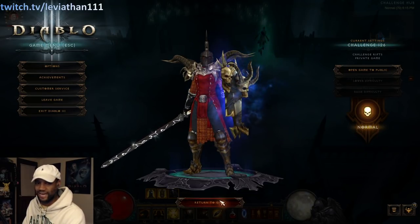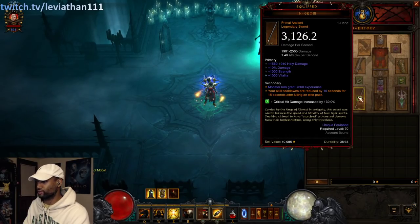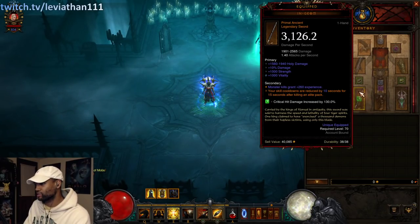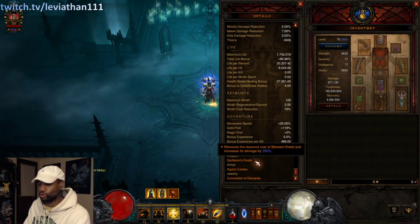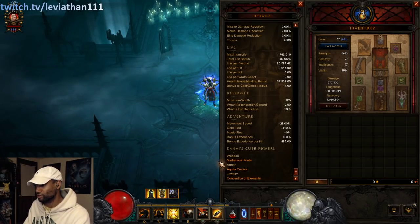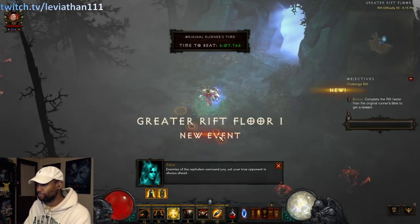As far as the actual challenge rift goes, this one's not bad at all. It's a Blessed Shield Lorne Crusader, so you've got the Lorne rings. The main things of note are the Ingeom — it's a fire version of the build with a couple fire items. Ingeom is nice so kill all your elites, the yellows, the mobs, the minions, so you can get resets on that for pretty much infinite horse. You have Gyrfalcon's Foot in the cube so you have boosted Blessed Shield damage. It's actually pretty tanky too — 1.7 million life. Convention of Elements will randomly do extra damage with fire.